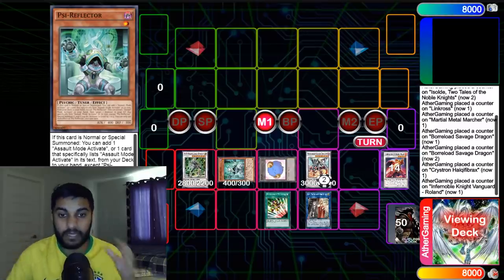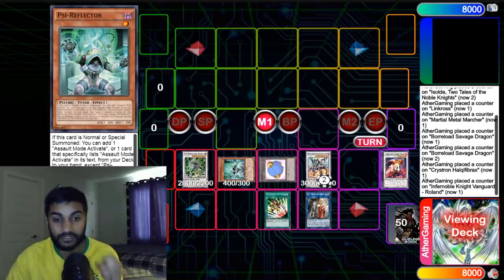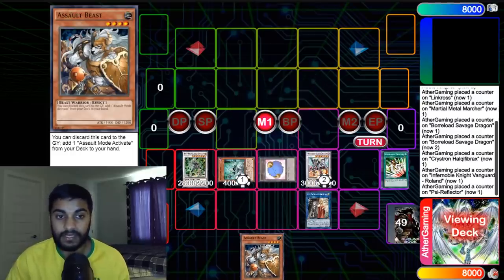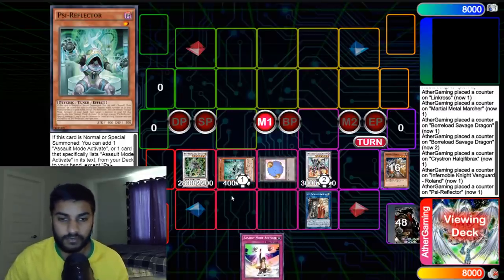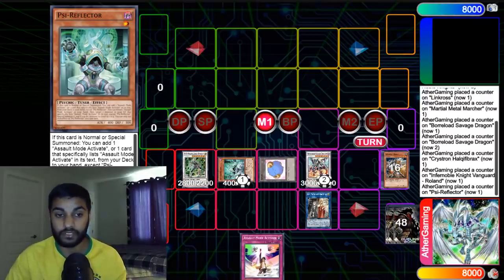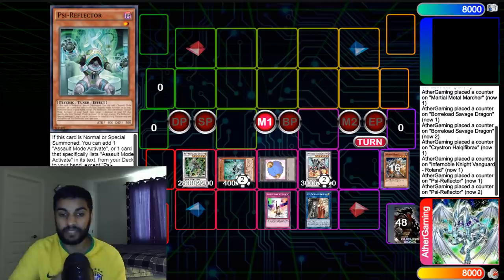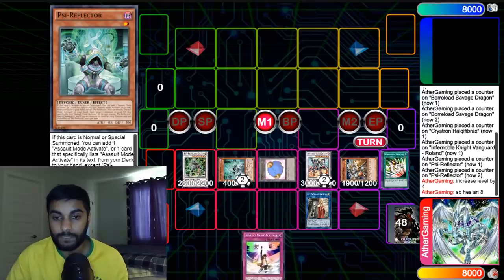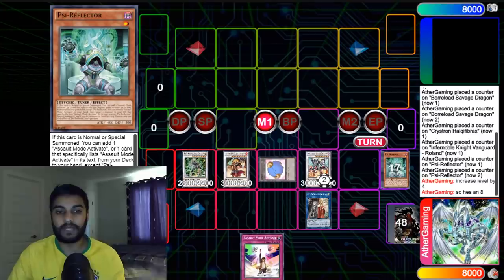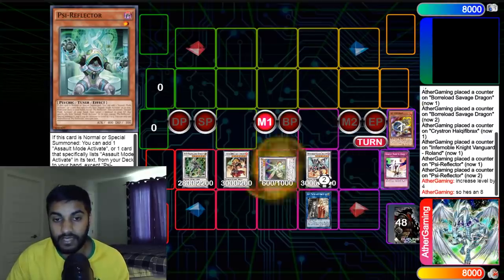Auroradon's effect summons three tokens. We use Auroradon's effect to tribute himself and a token and summon O-Lion from the deck. Then we turn O-Lion and a token into Roland — Chainlink one, Chainlink two, summoning our level three. Roland and a level three token into Omega. Now we go Sireflecker with E-Tile. When Sireflecker is Normal or Special Summoned, add one Assault Mode Activate or one card that specifically lists it from your deck to your hand. We add Assault Beast. Assault Beast's effect pitches itself to add Assault Mode Activate from the deck to the hand.